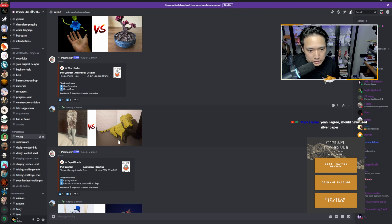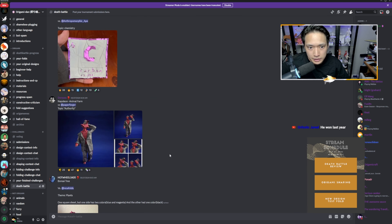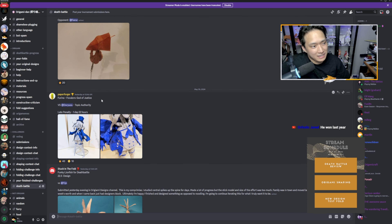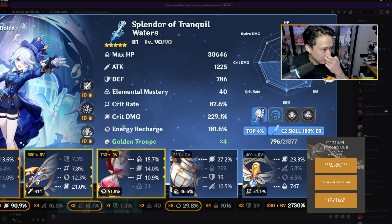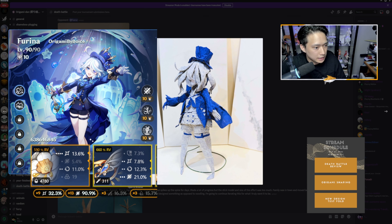Battle three has the theme of authority, with Paper Forger versus Doryuzu — kind of a heavy hitter battle. Paper Forger's submission is actually a penalty since Forger submitted late. I'm personally a big fan of the character Farina from the game — I have built that character and it's in the top 4% of built characters of Farina in the world. The color changes are really nice and Forger is insane at getting color changes in the middle of a design.